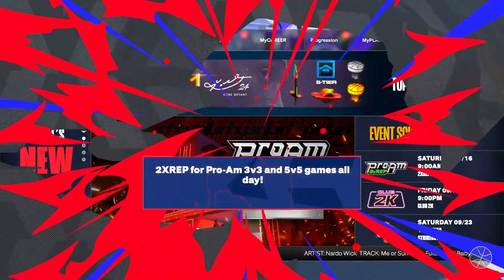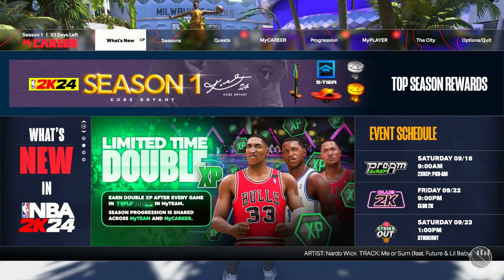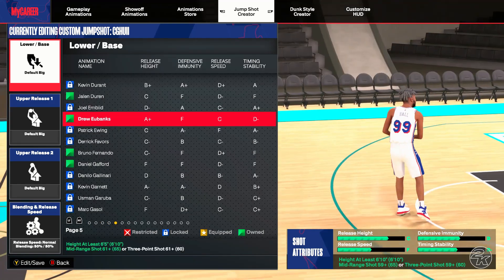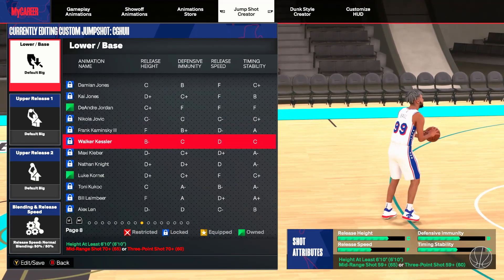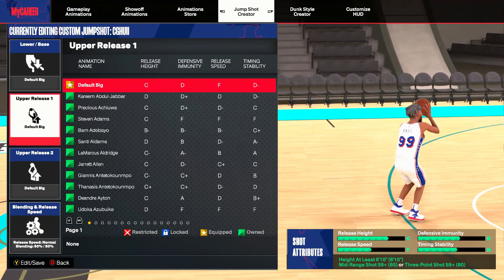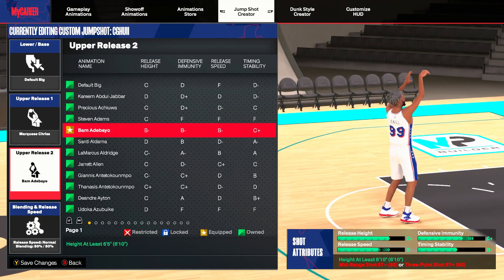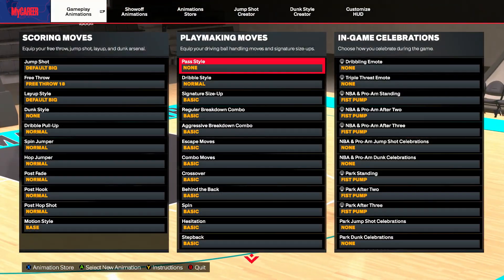Let's go into the animations. The jump shot is the most important thing of a build. The base you're going to want to throw on, in my opinion, is going to be Jonathan Isaac. Go put Jonathan Isaac base on. Then for the releases, one of them you're going to want is Marquise Chris. The second release is really up to you — mess around and find out what the best rating is going to be in terms of speed. You always want to prioritize speed when it comes to jump shots.